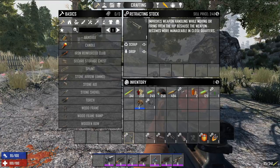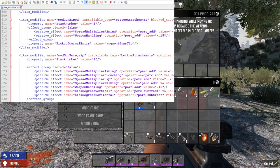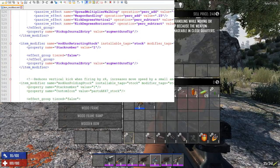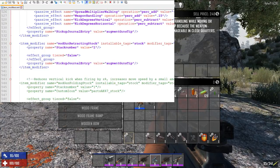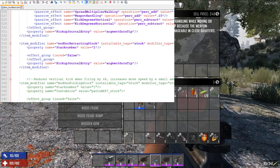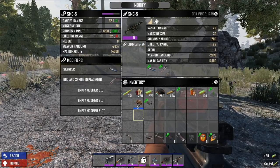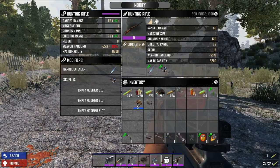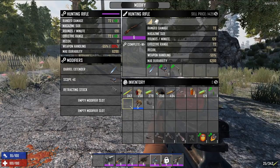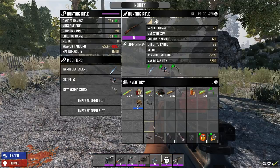The retracting stock is supposed to improve weapon handling while moving or firing from the hip in close quarters. However, the XML for it is pretty empty — it may not be fully implemented yet. That said, even if the stated effects don't work, adding any mod does increase damage. So there's no harm putting it on — the damage increase alone makes it worth equipping.